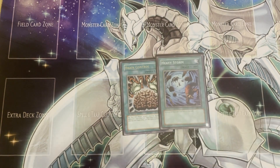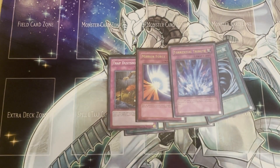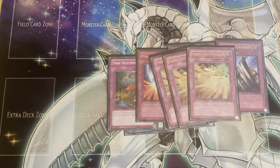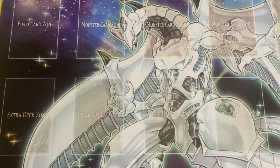Also got staples: Brain Control, Heavy Storm, MST, Trap Dustshoot, Mirror Force, Torrential Tribute, Solemn Judgment, and three Phoenix Wing Wind Blast to round out the trap lineup. I love Wing Blast — it's a great card in here. You've got Stratos into Mali to set it up, plus a second Stratos effectively in the form of Armonite. Really good card for out-suppression and just problem-solving — deals with whatever, it's generic removal.